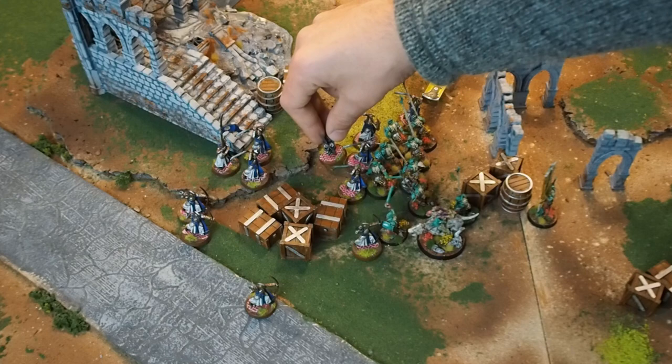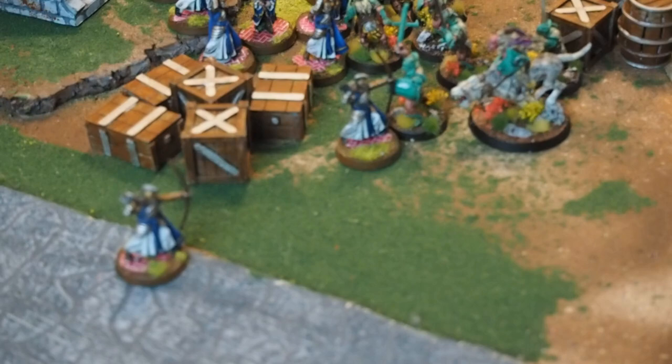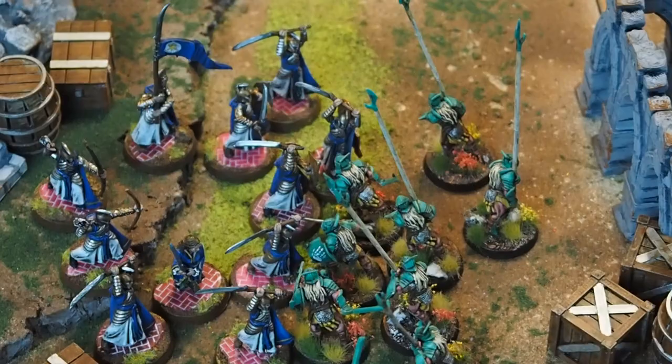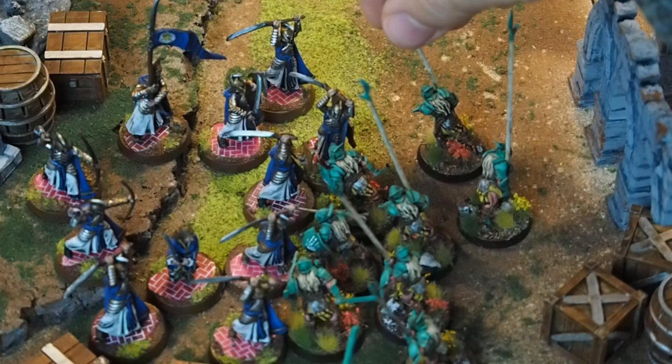After all the elves have moved it's Isengard's turn. Sharku charges into a lone elf warrior — because he is a cavalry unit he will get a charge bonus in the fight phase. All of the fights must be divided by the player who has priority into the smallest groups. For example, where 2 elves charged 1 Uruk and another Uruk charged an elf, it will split into 2 one-vs-one fights. This time the elves can't shoot because all their targets are either fighting in combat or obscured by friendly models.